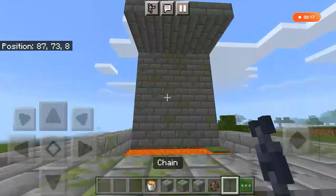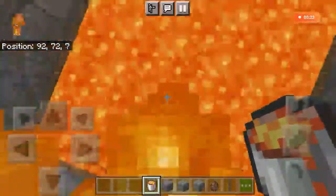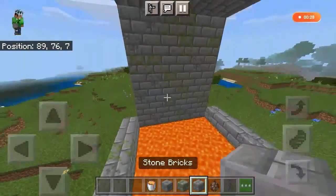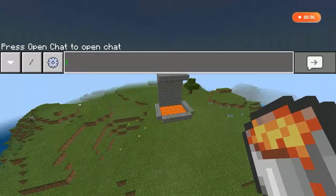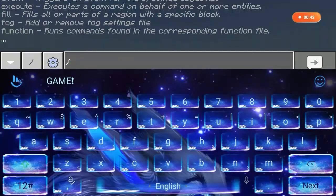Hey, what's going on guys, Snow Omnivore here, and today I'll be showing you how to make a hanging villager above a lava pit. First, make a structure like this — the blocks in my hotbar are needed to make this. You will also need a block called barrier, and on top of it we're going to spawn a villager.